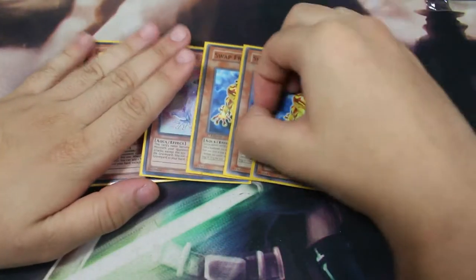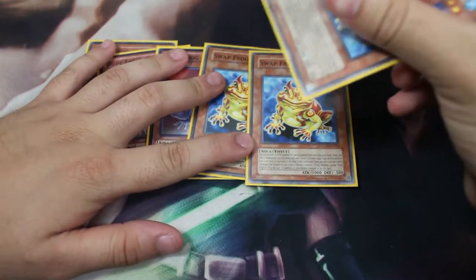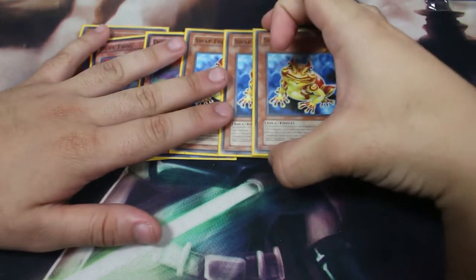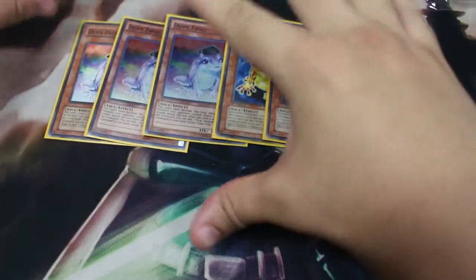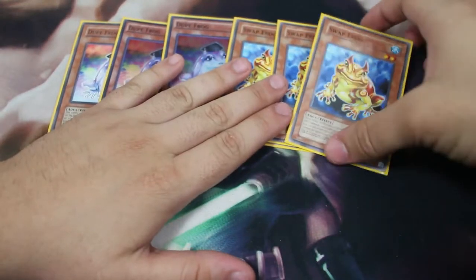I haven't got my ultis yet, so this is just a fun random deck profile. It's extremely fun but also competitive in a way — you have to tweak it depending on your locals. My locals play a bunch of Goukis, so I built this deck around beating Gouki. Next is Swap Frog.